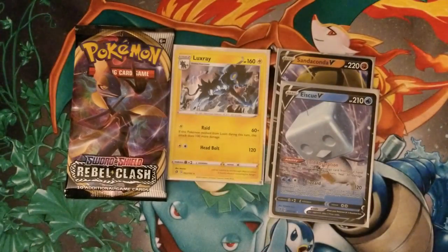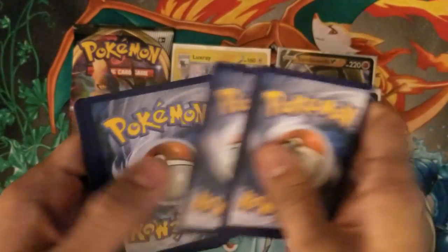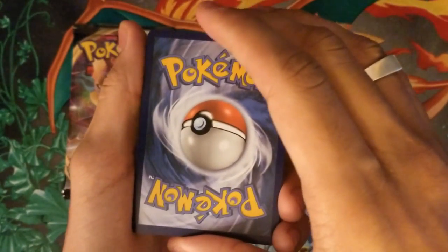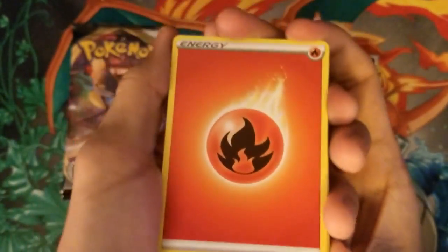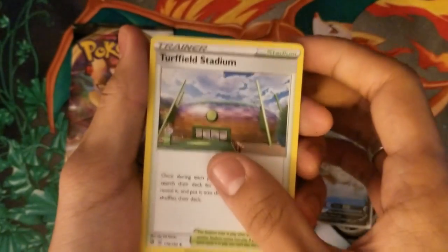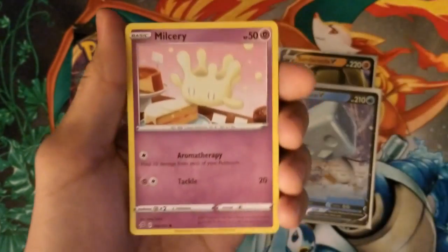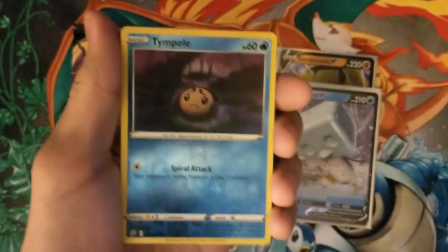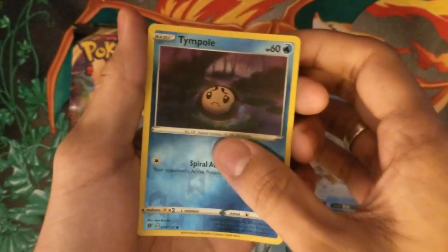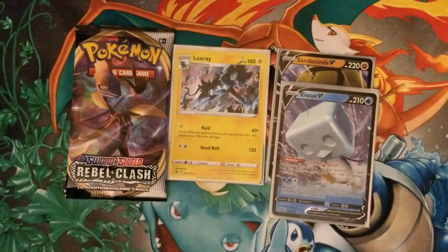We got Toxtricity — VMAX Toxtricity. Hopefully we can pull it in this pack opening. We still got another part after this, so who knows what else we're going to pull. Code card, 1, 2, 3, 4. What do we guess? We're going to guess Fire. Hey, let's go — we're 2 for 2! We got Fire Energy, Milo, Turfield Stadium, Lombre, Surskit, Magikarp, Meditite, Milseri, Growlithe, a Reverse Holo Temple Pull. And our last card is a Regular Rare Cigalith. We got 2 V cards in a row, we couldn't have asked for more.